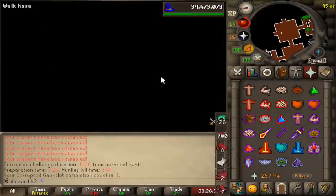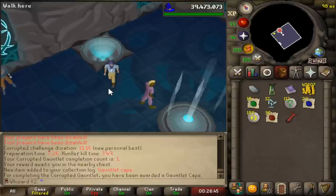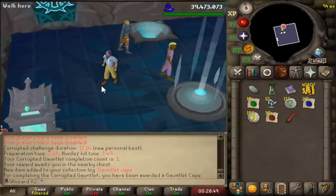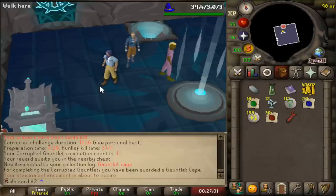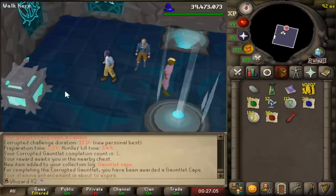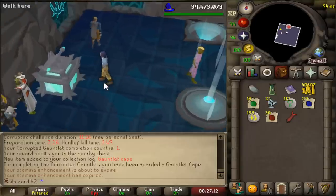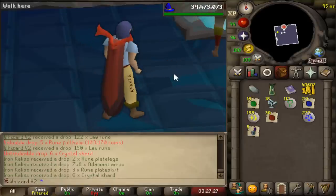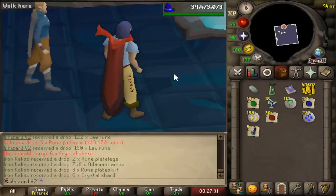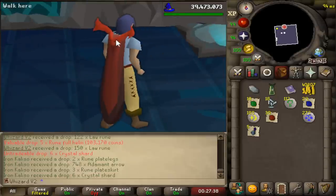That's exactly the number of shards I needed - now in we go. First meeting with the corrupted Hunllef. Yes - that's the final hit. Corrupted gauntlet down! What a relief. We got a collection log slot - I'm so relieved. I think I made about two mistakes: I got hit off prayer once and got hit by the floor once. So we were two mistakes away from the perfect CG combat achievement. First chest: five Runeful helms, bunch of law runes, and six crystal shards. I'm still worked up but glad to have the first KC under my belt.